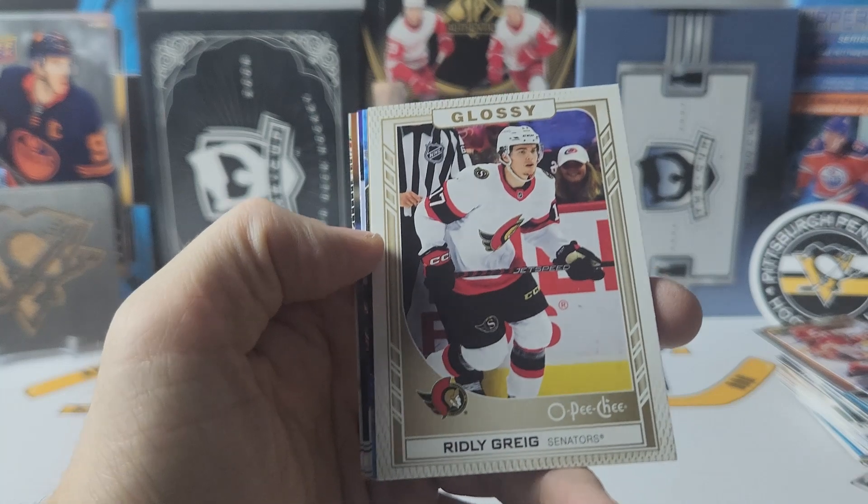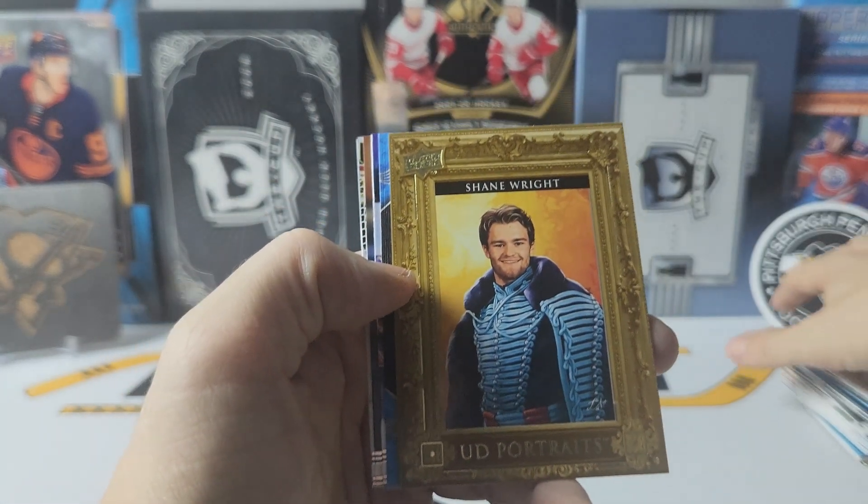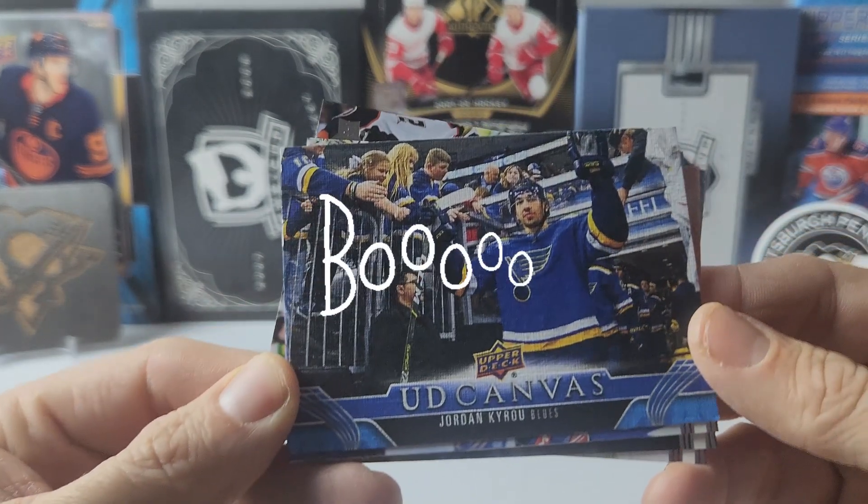Glossy gold of Ridley Gregg. Portraits of Shane Wright. And UD canvas of Jordan Cairo.